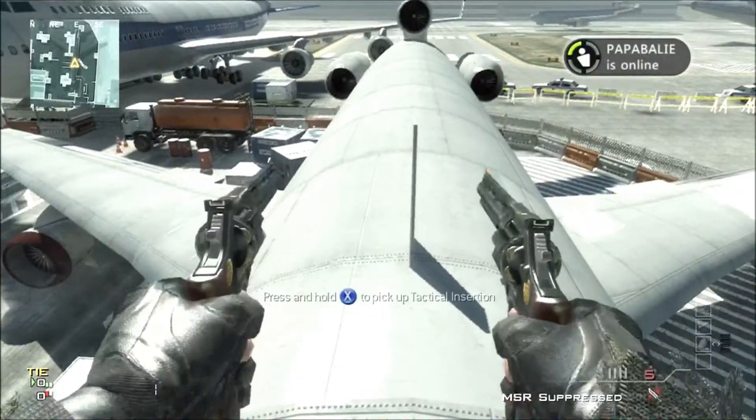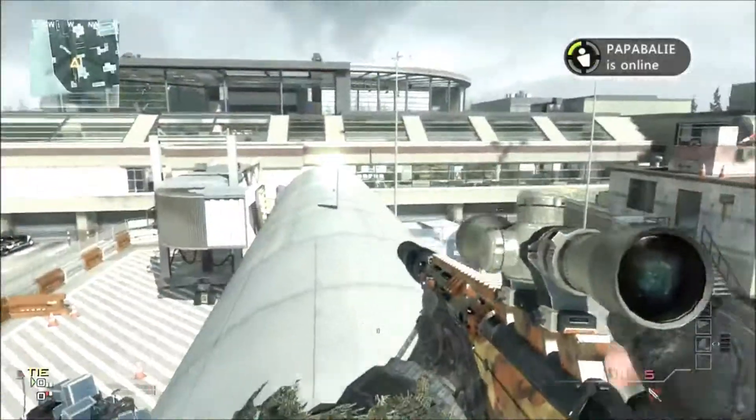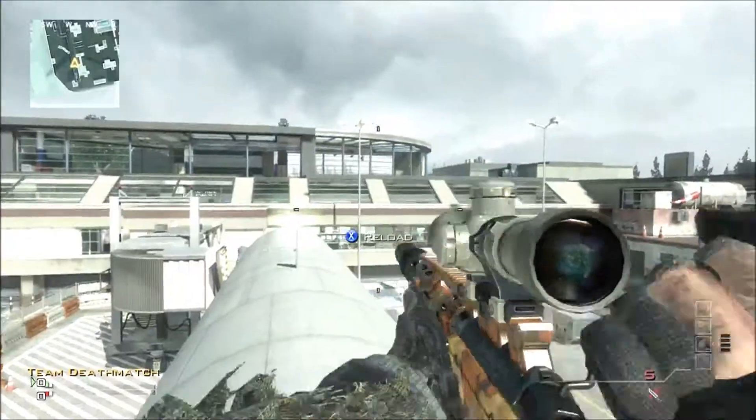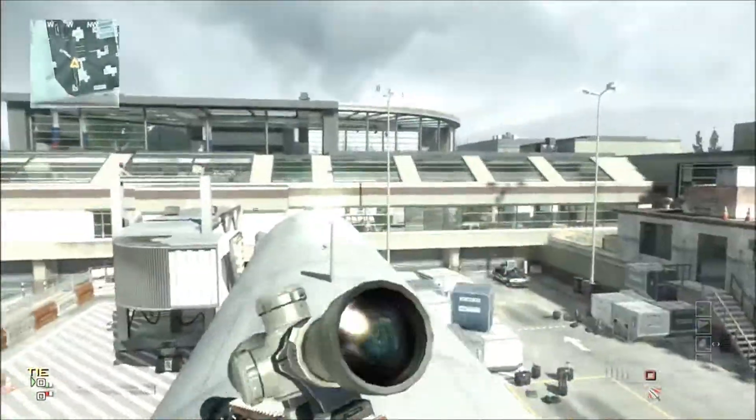Once you're on, put down your tactical insertion and you can do whatever you want. From here you can see roughly about 60% of the map and it's a really good spot for snipers who want to shoot at long distances taking out lots of different people.